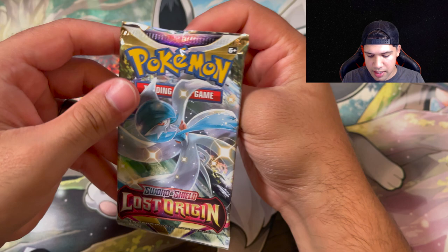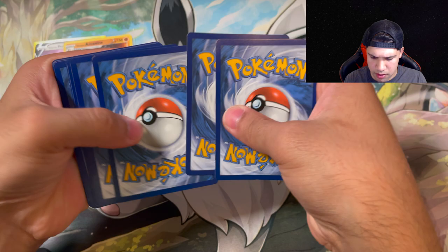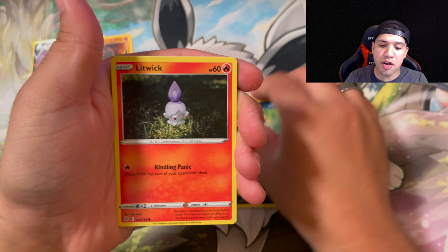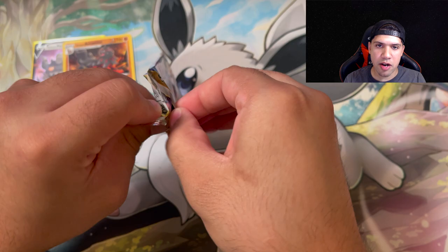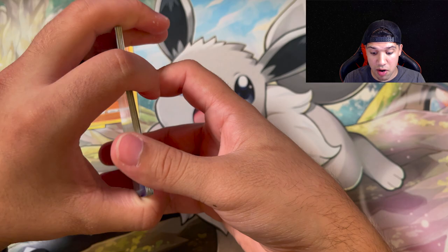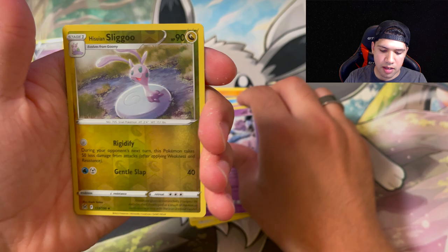Here's the second box. We'll start off with Lost Origins again - these packs are really jammed up at the top. We're going fire still. It's grass, a Relicanth, Lost Vacuum, Gastrodon, Aipom, Spinner, Rack, Blitzwing, Roselia, Rockruff, a reverse holo Shuppet, and a non-holo Dewgong. Nothing big. Second Lost Origins pack gives us Reukam, Rezu, Shellos, Shuppet, Horsea, Lickitung, Cofagrigus, reverse holo Slugma, and a non-holo Dustox. So nothing for Lost Origins out of box two.